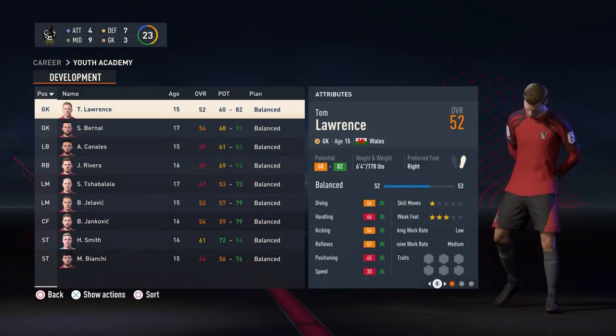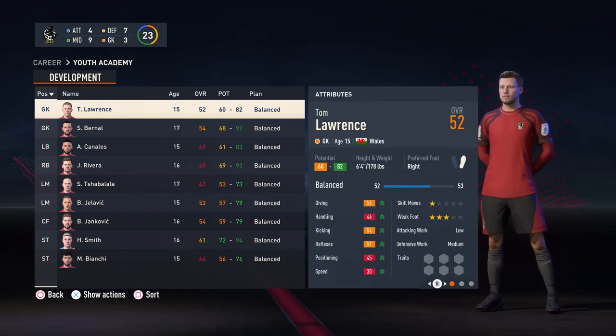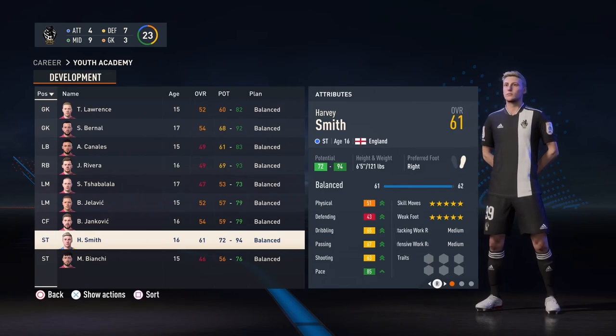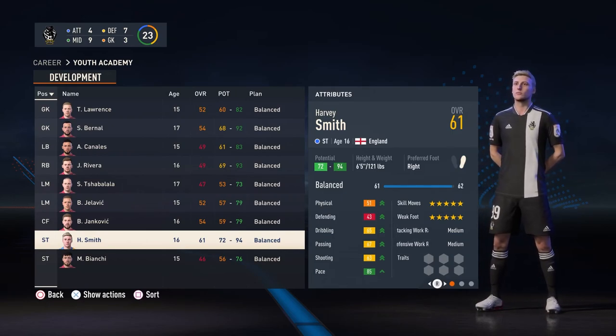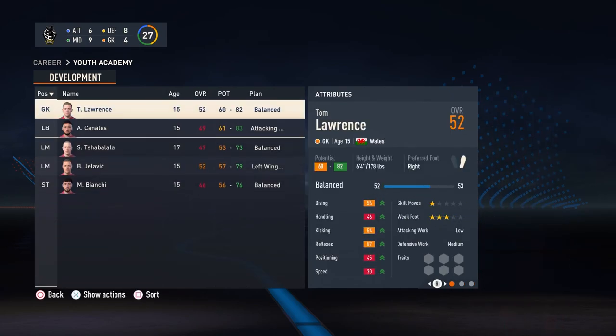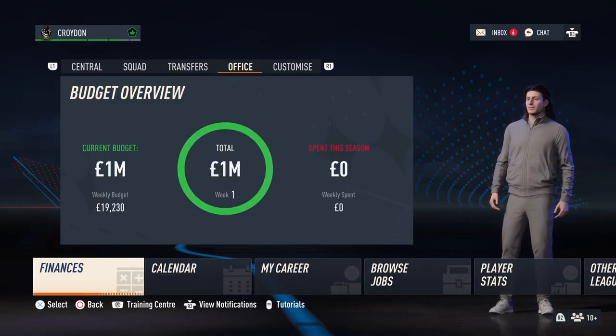Moving on to the Youth Academy — we have a pretty stacked Youth Academy off the bat. We have Harvey Smith here, who's the homegrown talent. 61 rated, 5-star, 5-star — can't get much better than that. Also 6 foot 5, he's an absolute unit. So he'll be going straight into the first team. The first thing I'm just doing here is setting up scouts and all of that.